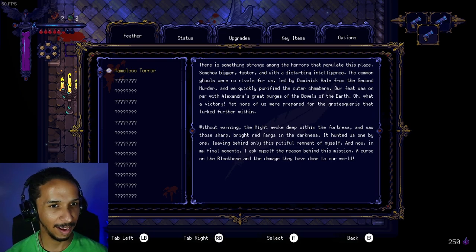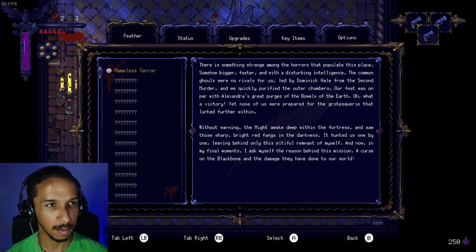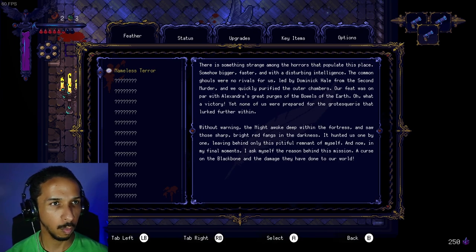I'm going to read one of the crow feathers. It says: 'There is something strange among the horrors that populate this place — somehow bigger, faster, and with a disturbing intelligence. The common ghouls were no rivals for us, led by Dominic Hale from the second murder, and we quickly purified the outer chambers. Yet none of us were prepared for the grotesquerie that lurked further within. Without warning, the night awoke deep within the fortress, and we saw those sharp bright red fangs in the darkness, hunting us one by one. A curse on the Black Bone and the damage they have done to our world.'